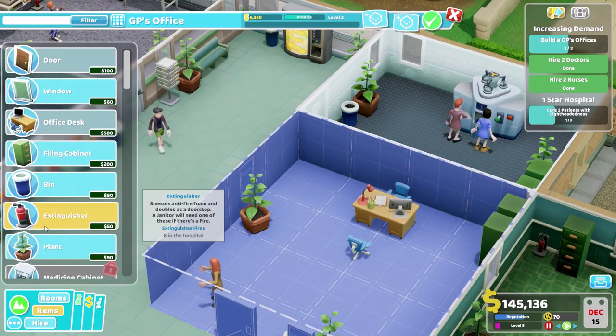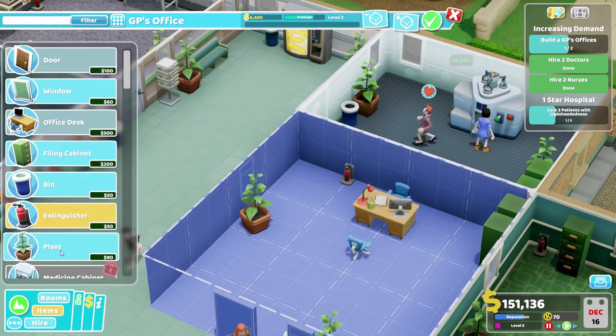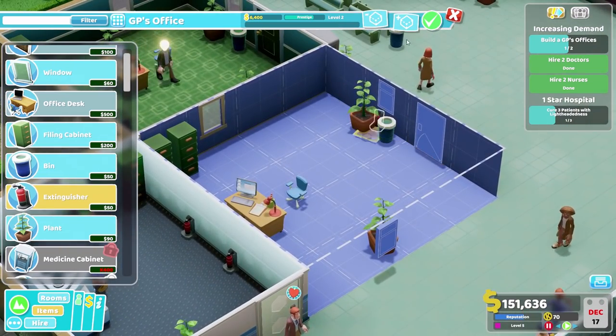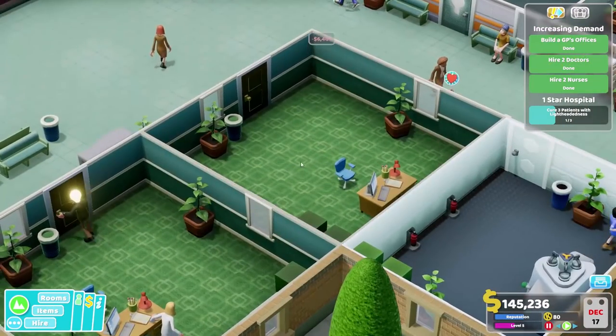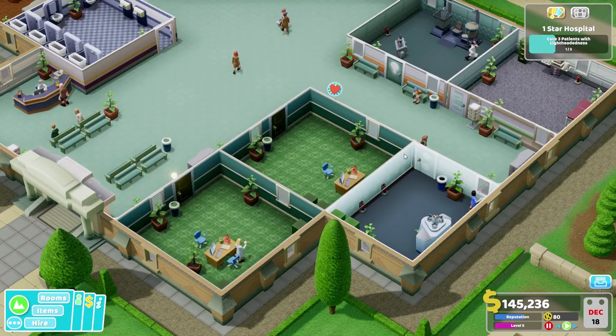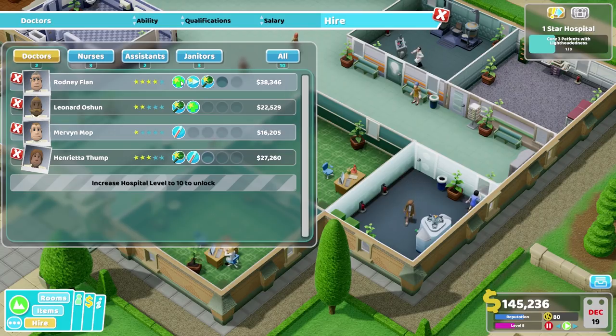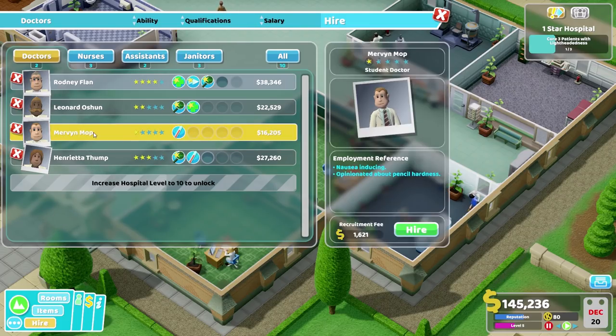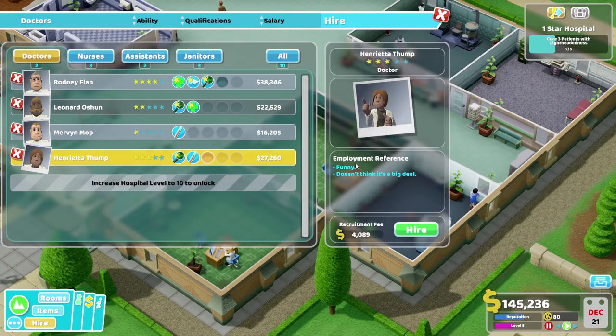There we are. We don't really need a fire extinguisher, but I'm going to give you one anyway just to make you feel important. We'll leave it at prestige two - it's hard to get these rooms better right now. We've got a queue of three patients with lightheadedness, I think we can do that. But let's have a look at our doctors. In terms of diagnosis and general practice - that's nice. Nausea inducing - no. Funny - okay. Doesn't think it's a big deal. Very well, I hire you.